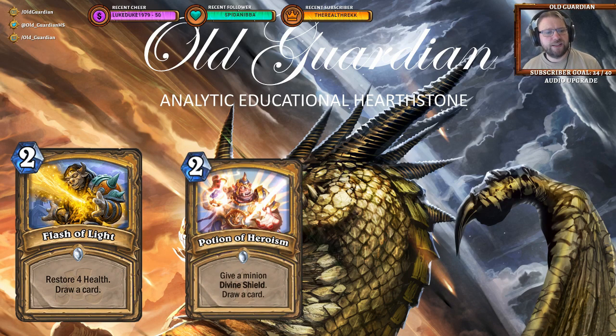Amongst new Healadin cards, there's Flash of Light, a 2-mana spell — restore full health and draw a card. This is an interesting card, very similar to another paladin card, Potion of Heroism, which is 2 mana, give a minion Divine Shield and draw a card. But it's a bit situational which one of these is better. I would even say Flash of Light is probably going to be better in many situations, because you can use it on an already damaged minion, heal your face and draw a card even if you have no minions on the board. Or if you really want to draw a card, healing an opponent's minion is generally less bad than giving them Divine Shield, because you can still clear it through damage.